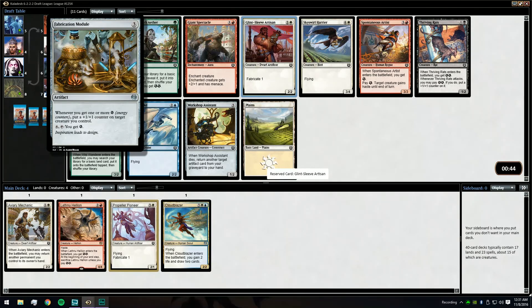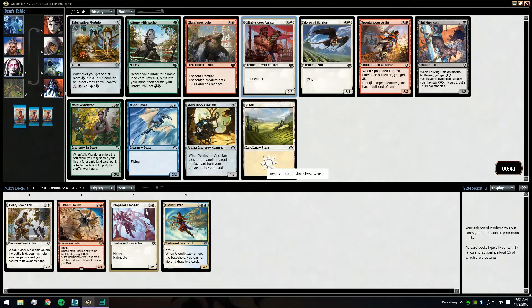One energy, plus one plus one, and we get another creature that's not awful. It's really between the Glint Sleeve and the Attune because if we end up green-white we can play both the Hellion and the Cloud Blazer. Glint Sleeve Arsonist with these white cards we have is just solid. I also don't hate the Sky Swirl Harrier, and the Module is a solid card, but Glint Sleeve just goes with the cards we already have.